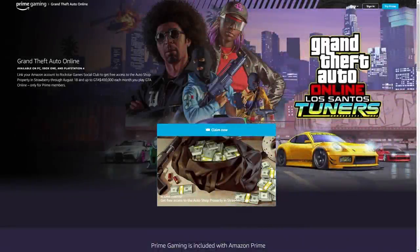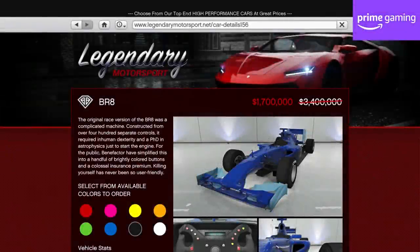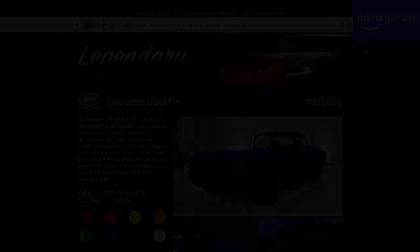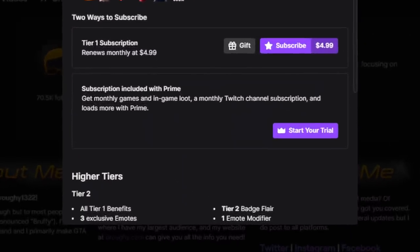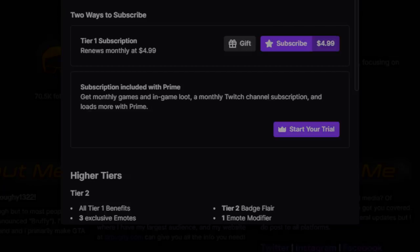In terms of discounts specifically for Amazon Prime Gaming members who've linked their Rockstar Social Club accounts, once again it's the same as last week, with 50% off the BR8 and 80% off the Corquette Blackfin. Also if you do have Prime Gaming and you haven't already, make sure you're giving your free subscription to a Twitch streamer each month, as you're basically supporting them with a $2.50 donation without any extra cost to you.